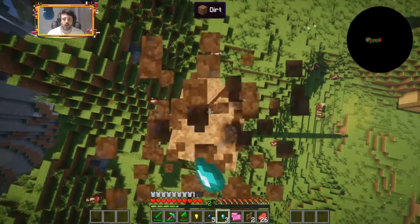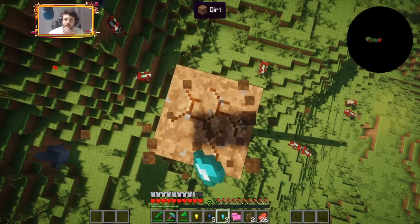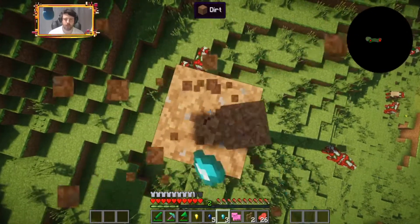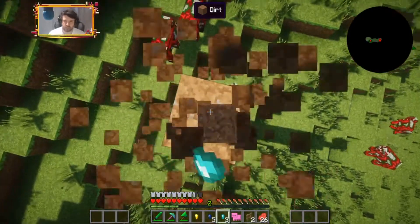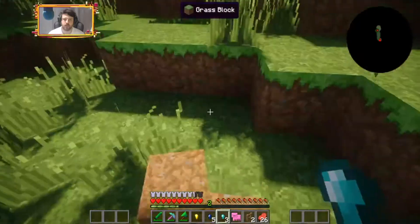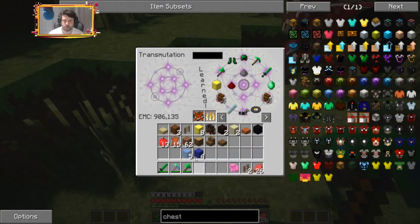I want to expand my base a little bit. I kind of want to make it into tiers going down like a giant tower that finally hits the water, and then have all those upper levels be like storage, except for the bigger one which has the Nether portal and the enchantment table.